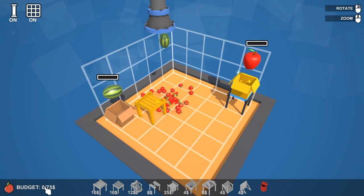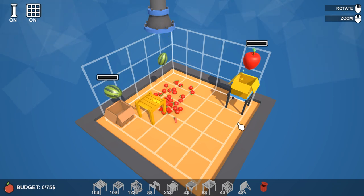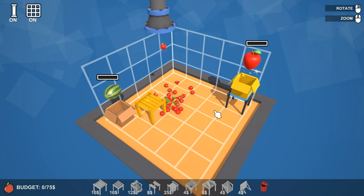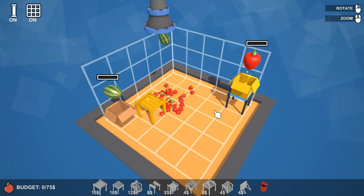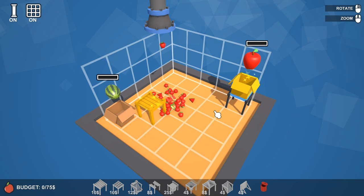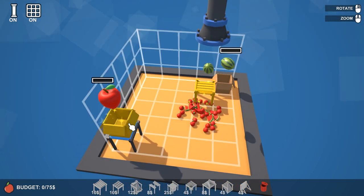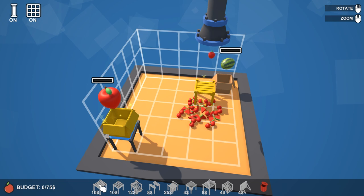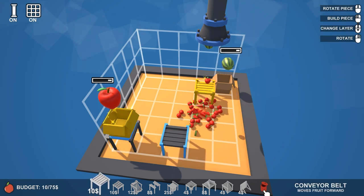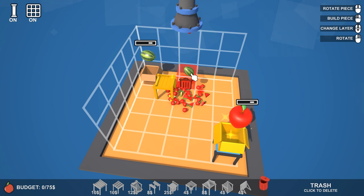We've only got a budget of 75 as well, and we have apples that need to go somewhere. Watermelons don't want to be dropped from height, but we do need to sort the apples from the watermelons. So we're going to need a sorter. The first thing I need to do — I think you can sell things back. So if I put this down and it's 10, if I delete it, do I get 10 back? Yes, I do. So we can have infinite tries at different methods.